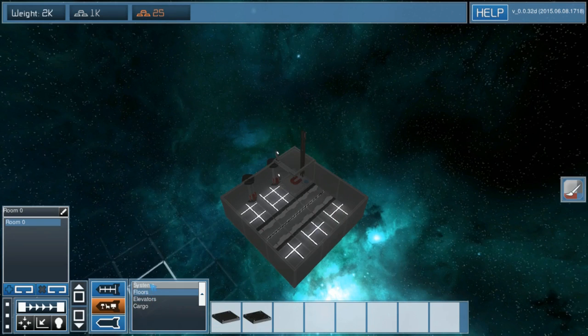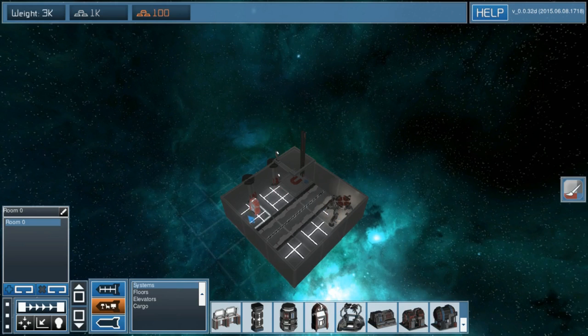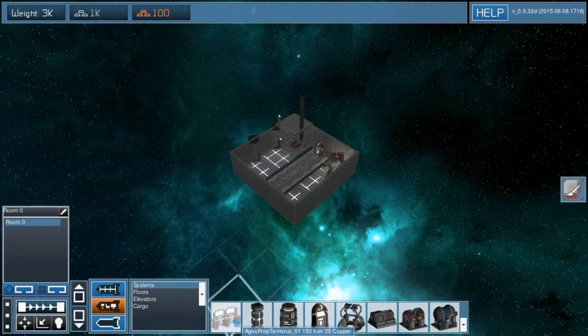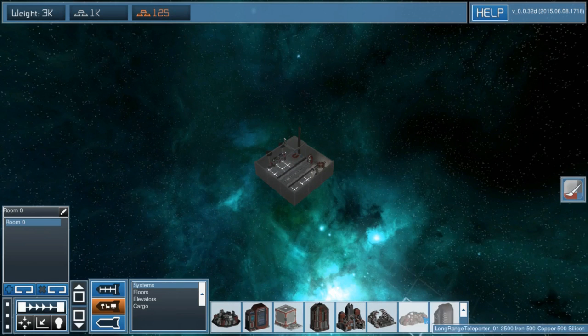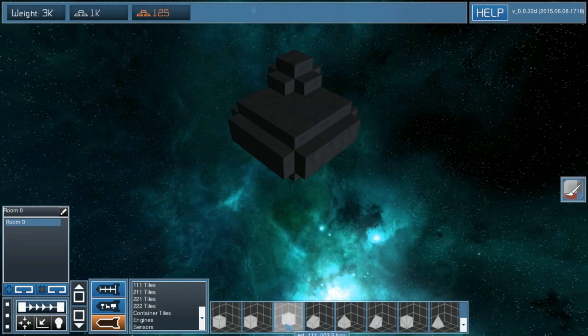Elevators — one click, done. This game starts up so fast! Data core, power cell, prop terminal. Local server connecting — action failed. I'm just gonna go solo. We're in the starting stages — we're figuring out how to walk. I'm figuring out how to build, and then you get the exterior bits.